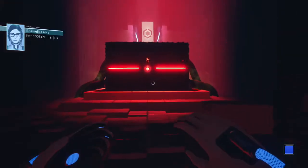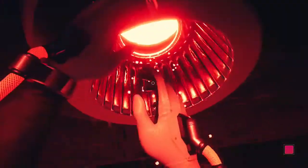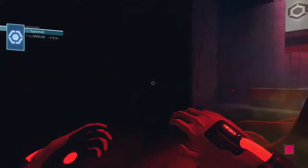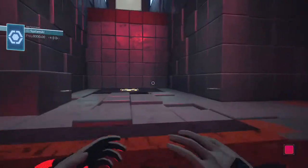Emma, I've found something. Still no signal. Extrude function, code colored red, enabled. Recommended action: place red cube on white panel.